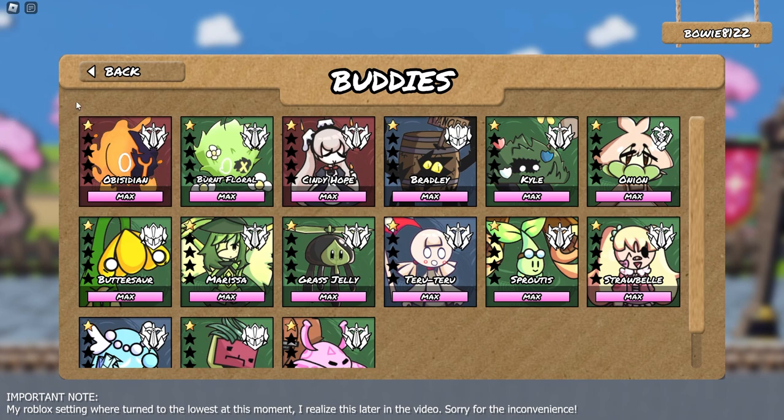This is the buddy menu — these are all the buddies you've recruited. Right now they're all star level one and you can't max them yet. I'm still not sure if I want you to be able to max your buddies on the first release. When you hover over a buddy you can see they all play their little idle animation and the background shows their element. In the top right of every buddy you can see their type: the sword icon means offensive, the shield means tank, and a special icon means support. Support doesn't always mean healer.